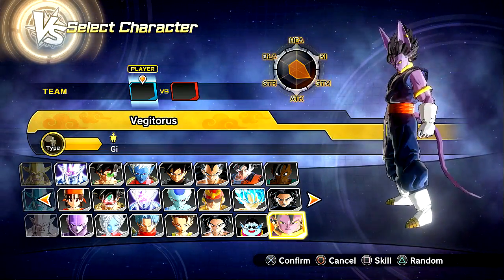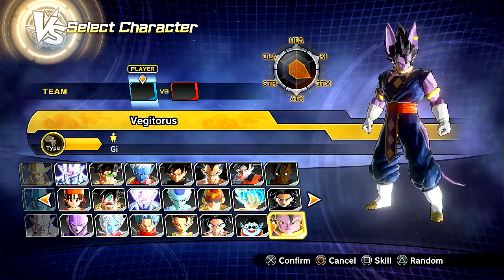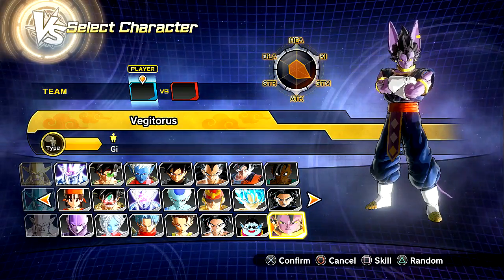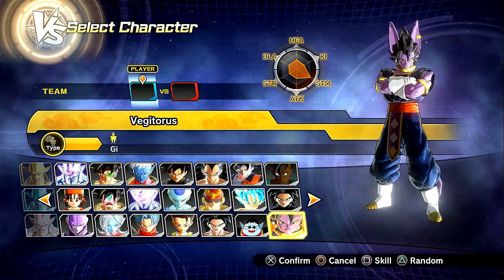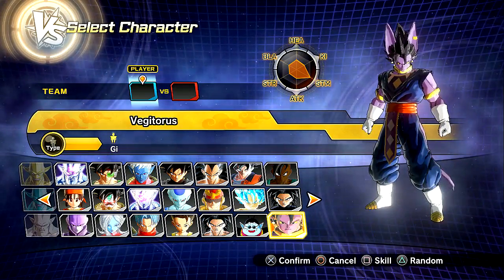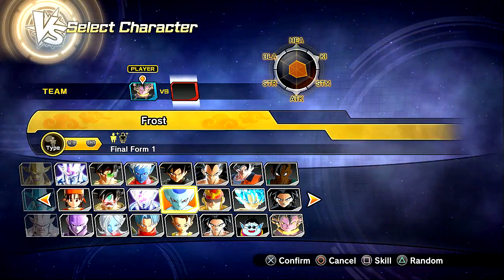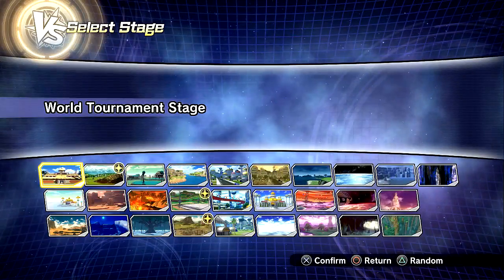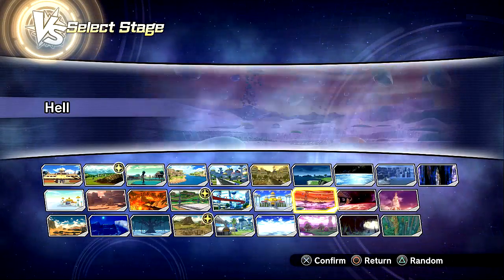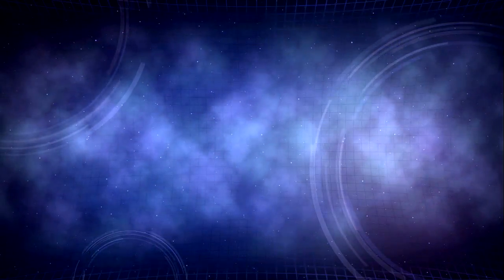I'm not entirely sure if he gets a Super Saiyan Blue transformation. That would make sense, but we'll see what happens. I think it was in the thumbnail — I'm pretty sure it is a Super Saiyan Blue, but I'm not going to just stick my foot in my mouth. So we're going to go and choose him and try this dude out. I'm really, really excited. We'll go against Goku Black just because he's powerful and this guy's powerful. So we're going to go to Planet Vegeta.